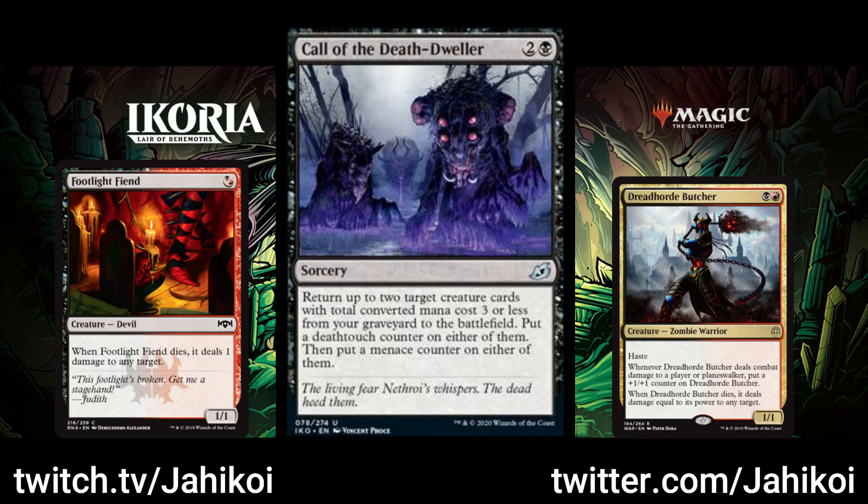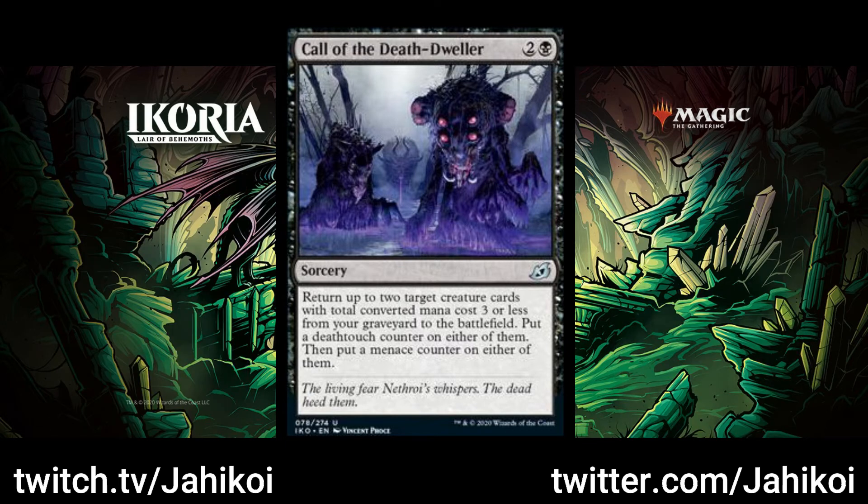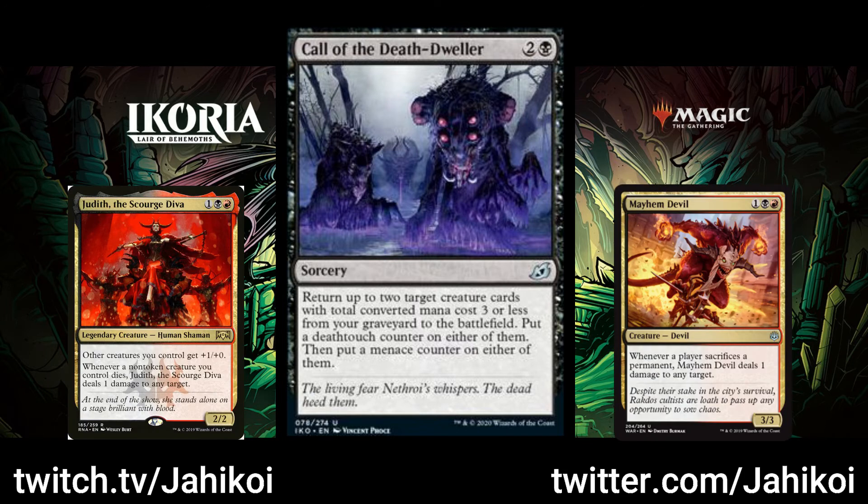Dreadhorde Butcher gets a special mention, as it grows over time, so the opponent will want to kill it and block it, making it a great use for the Menace counter as well. The other cards I'm looking at are Mayhem Devil and Judith, Scourge Diva. Both are 3 mana, so you wouldn't be able to return anything else when you brought one back unless you have 0-cost creatures. But giving either of these Death Touch would allow you to really clear your opponent's board. Imagine a Mayhem Devil with Death Touch while you also have Cat and Oven going — you'd be able to ping two things a turn or more.